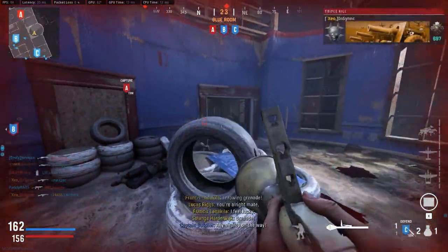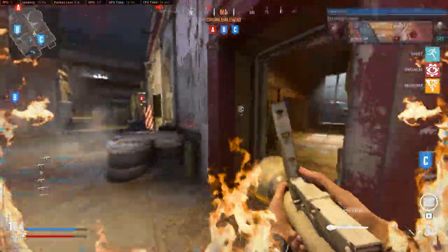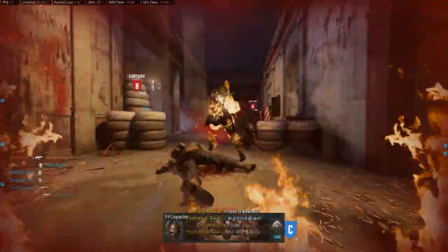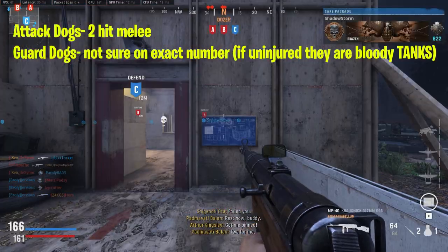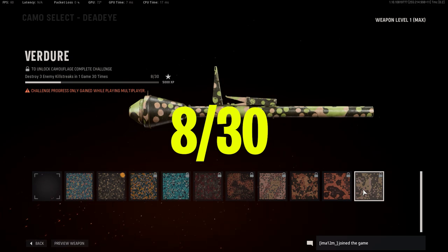The best way to kill these dogs is melee, which stuns them and stops them from attacking you. It only takes two melees for attack dogs, and I think guard dogs take around five, six, or seven melee hits. Once you complete this you can leave the match and rinse repeat.